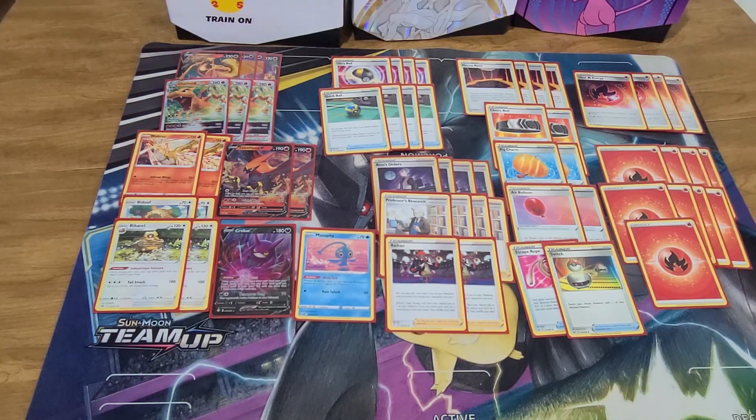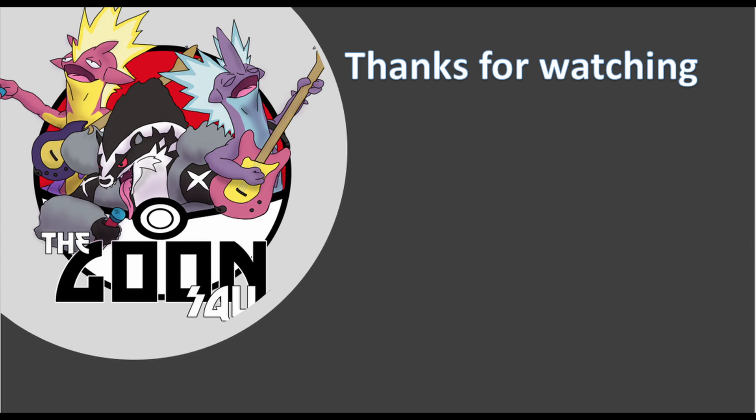This is a deck I've been having an absolute blast with. Charizard functions a lot better than you'd expect. If you don't expect to see any spread decks, Manaphy could become a Lumineon, a Leon, an Eldegoss, or an Ordinary Rod. Manaphy is the flexible slot in this deck — if you don't expect to see spread, by all means cut it. But I see a lot of Rapid Strike Urshifu and Jolteon, so I'm keeping it for now. Let me know what you think of the list. Feel free to leave a comment, like the video, and if you're interested in this kind of content let me know and I'll bring you more. Until next time, take care. Bye.